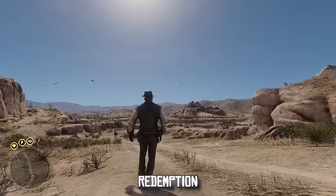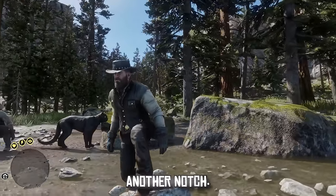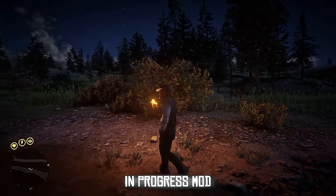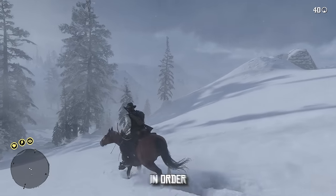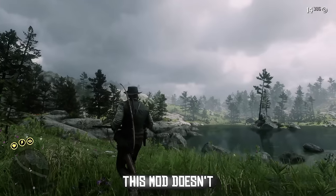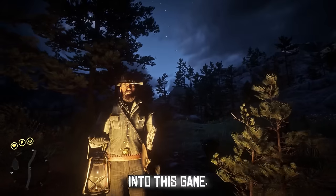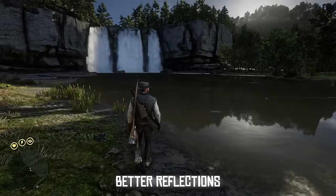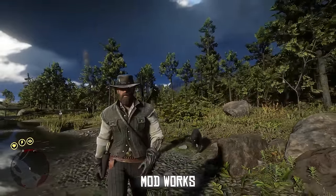We all know Red Dead Redemption 2 has some of the best graphics in the market, but you're able to take it up another notch. The graphics mod I use is called Visual Redemption — a free work-in-progress mod that overhauls the graphics of RDR2. Various tweaks were made to enhance the overall atmosphere and give you the most realistic graphics possible. This mod also overhauls various weather conditions, enhances shadow distance, adds bloom fixes, and gives water better reflections.